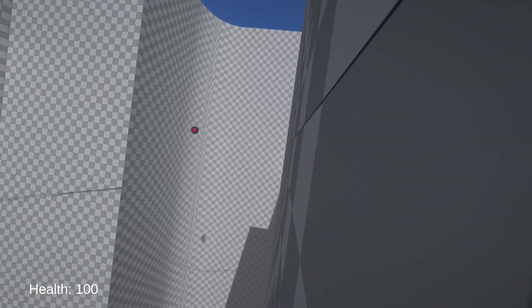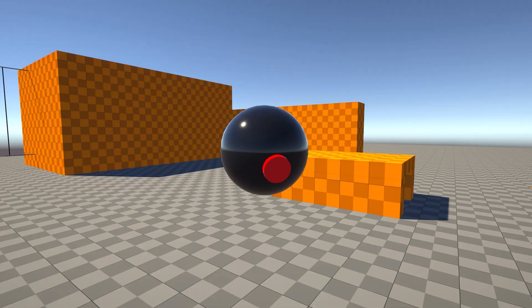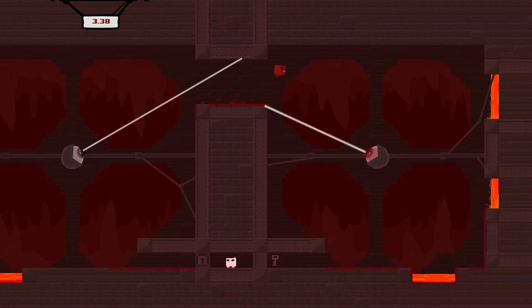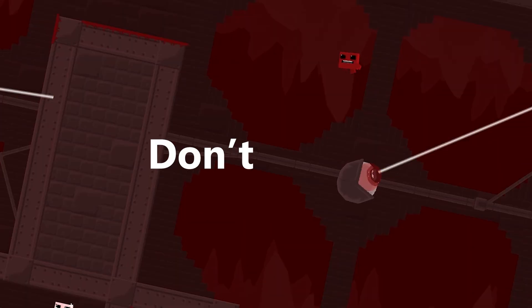With this idea I prototyped a new enemy that I've been calling Olive. Unlike all the other enemies, Olive does not move, but instead just sits there with a laser beam and follows the player. It's basically just the 3D version of the laser eye from Super Meat Boy, the best platformer game of all time — don't at me.